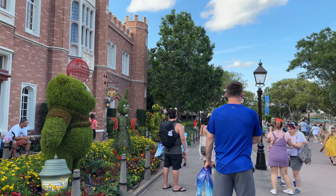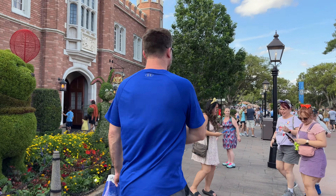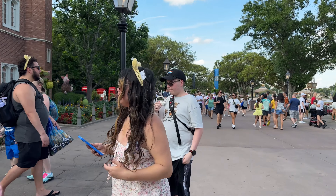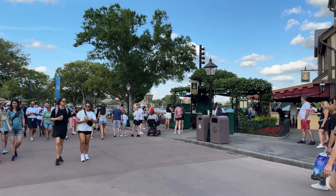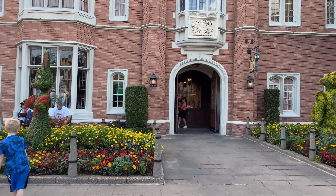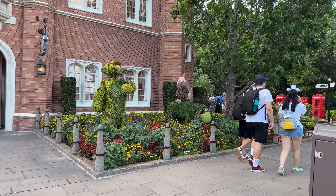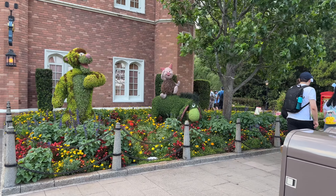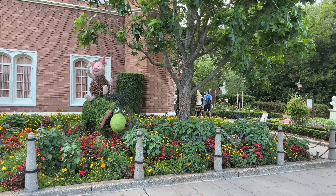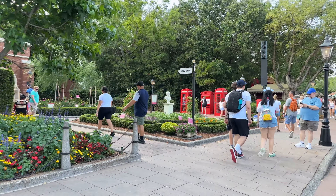We have the 100 Acre Friends over here — oh, cute! Thank you so much. Winnie the Pooh with his red balloon holding it with his parents. And Tigger — and Eeyore. Very cute.